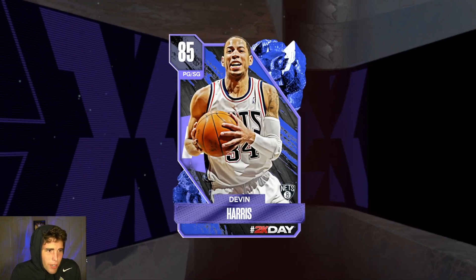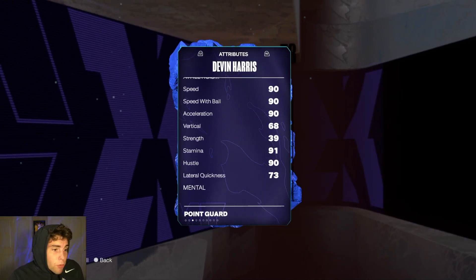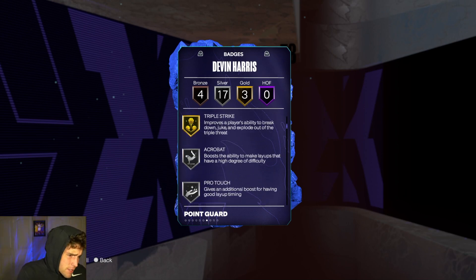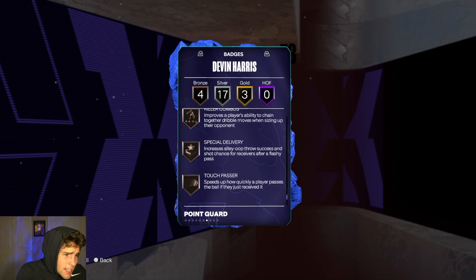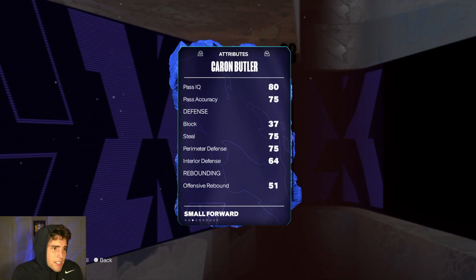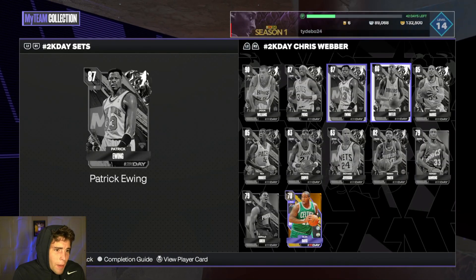Roy Hibbert is 7'2' — decent badge-wise, I don't mind him if you want a big. He has a duo with Louis Scola, but I wouldn't worry too much about that. Devon Harris has a 75 three-ball, solid speed, good ball handling — but he has the default small guard base, which just isn't great in MyTeam. He's fine, just not great.